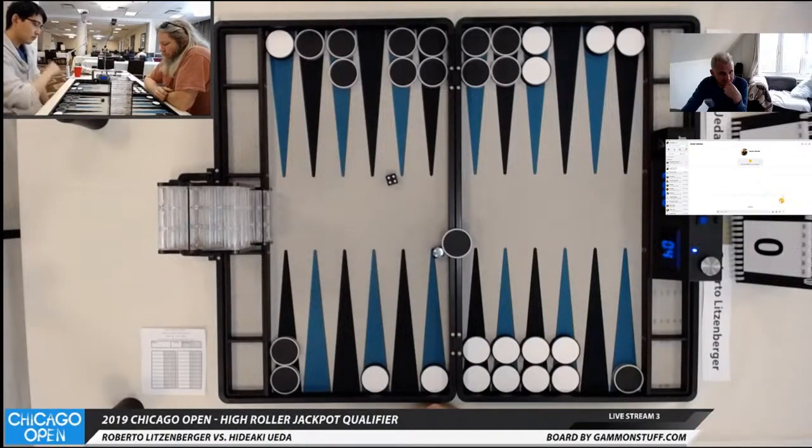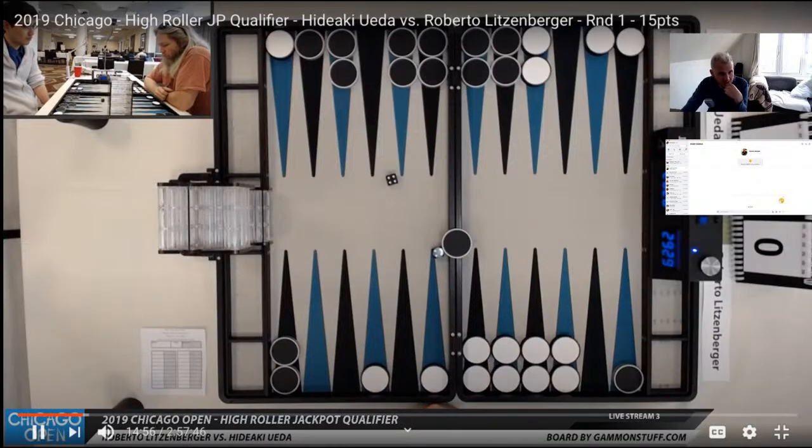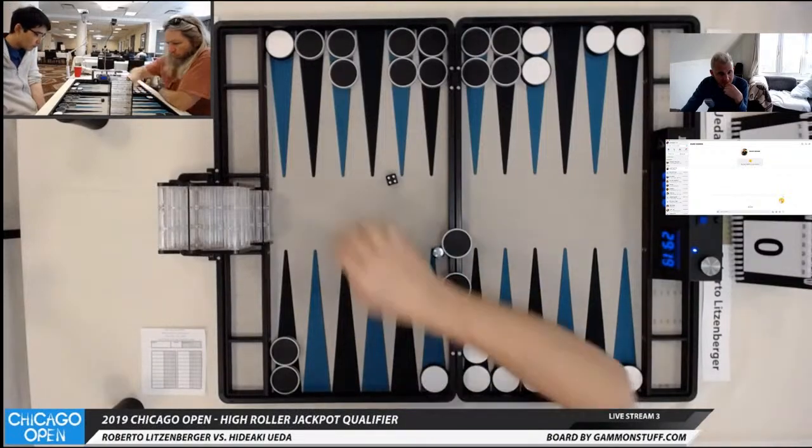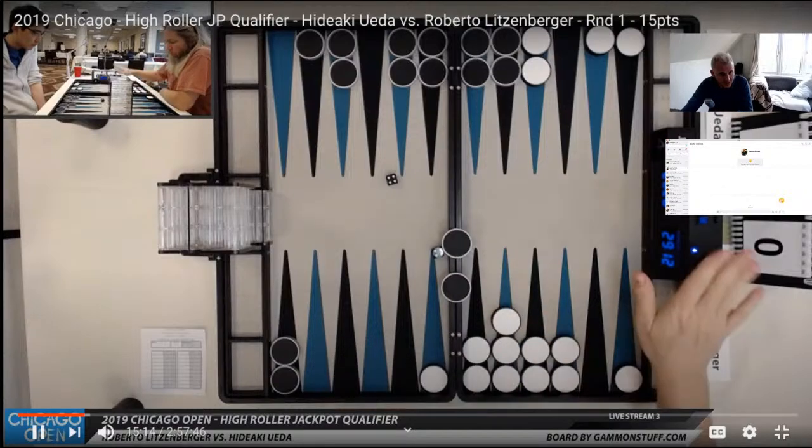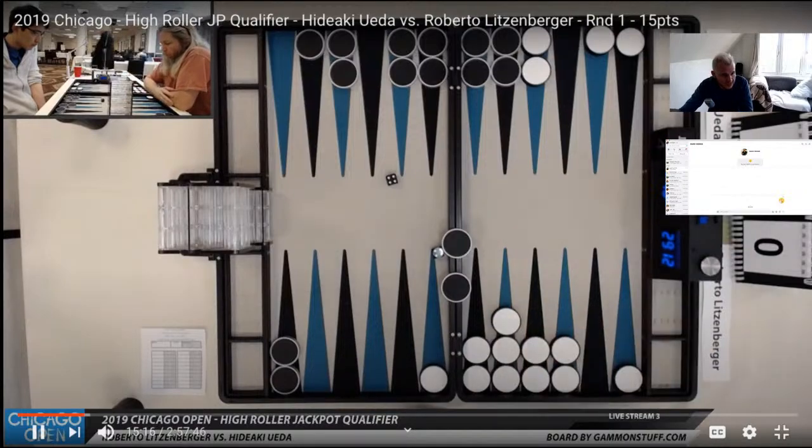The 4 obviously is very bad. How bad? Is it the worst? The only reason I'm hesitant to call it the worst is that you can switch to the ace point — you can still put two men in the air, and you can hit loose. You give yourself 4s to cover — that's a bonus and could make it the right play. So noticing here — Hideaki is stopping to think. I don't think this could be a cube. It could be a very big blunder.